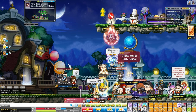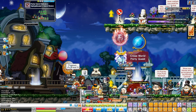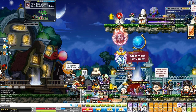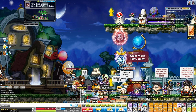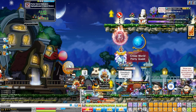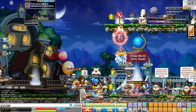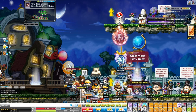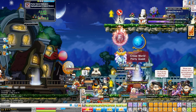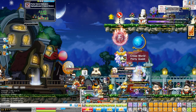When you hit 140, check the next clip for the next training spot. One important note: if the average party members are five levels or more higher than you, you will not get elite exp. While it's good to have the average level be higher than yours, make sure it is five levels or less, otherwise you'll be reducing your exp rate.